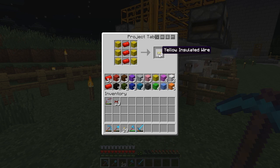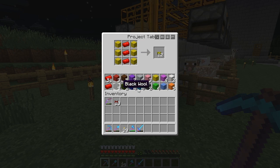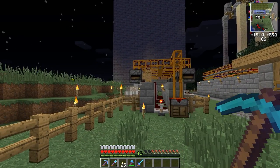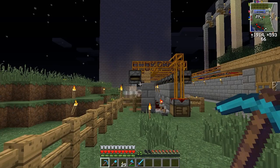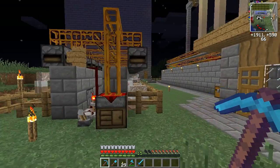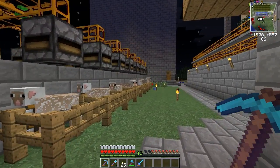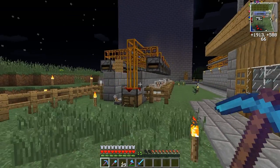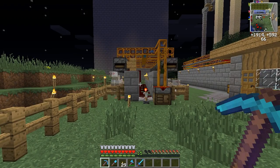I'll be using a project table because it's very useful. You could, for example, use it to set up your insulated wires just like that. When you let the machine run for a while it will fill the whole project table with colored wool, and you could use it to maintain your wire production, or just store it and do whatever with it. Let's start and show you how I built this.